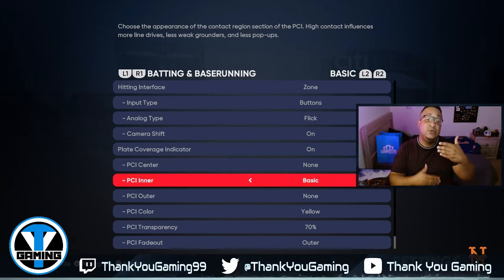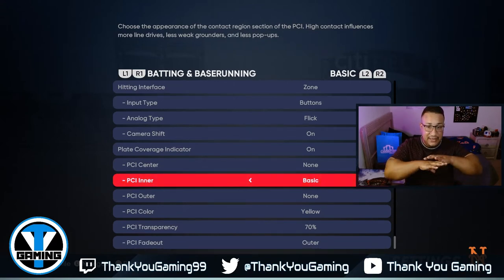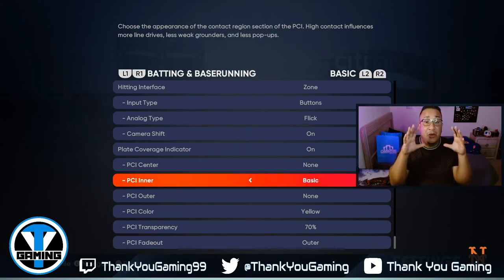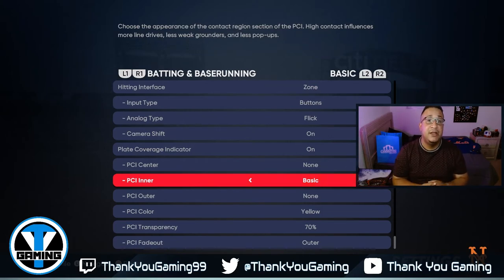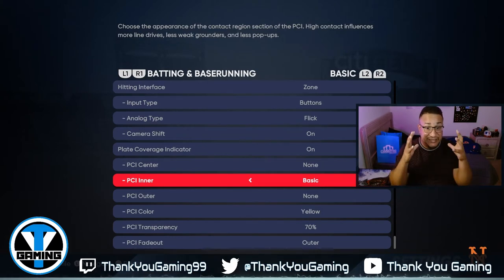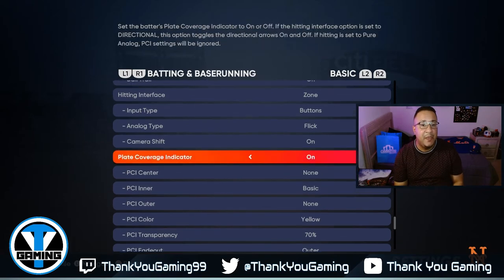It's a basic circle, color yellow, transparency 70%. I still want to see it because I want to see where I'm going to put it. Since we're using Strike Zone and we're very close to the action, I want to see the ball as much as possible. With 99 and 100 mph sinkers, there's a lot of ball movement this year with secondary pitches, off-speeds, and breaking balls. I need to be able to recognize pitches and put the bat on the ball.